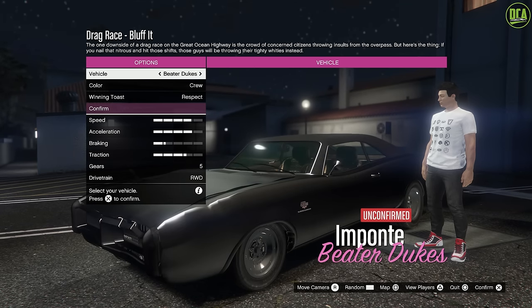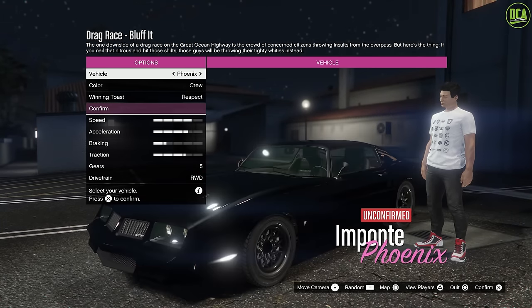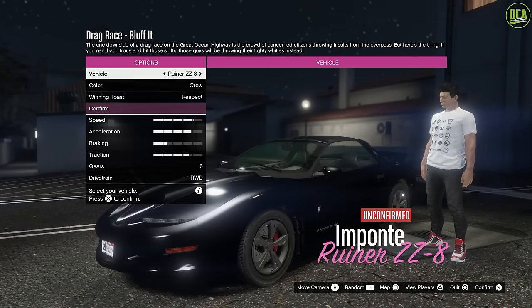For Muscle, we only have the Beater Dukes, Burger Shot Stallion, Dominator ASP, Hellfire, Phoenix, Pizzwasser Dominator, Redwood Gauntlet, Ruiner, and the Ruiner ZZ8. So very specific cars that Rockstar chose for these classes.